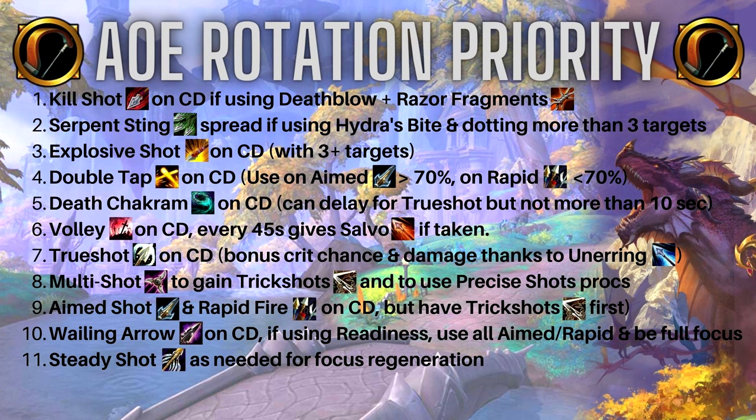For the Mythic Plus or AoE rotation priority: at number one, use Kill Shot on cooldown, but only if you get the Death Blow proc — just because Trick Shots drops off doesn't mean your Kill Shot will be the empowered one usable on any target. If you get Death Blow, use Kill Shot to spread that bleed. If running with Hydra's Bite instead of Poison Injection, use Serpent Sting effectively to spread it to as many targets as possible. Then use Explosive Shot on cooldown — I like to use it with at least three targets.